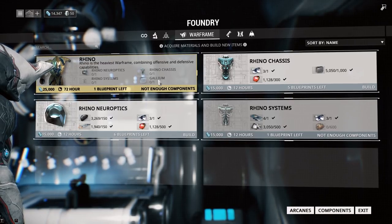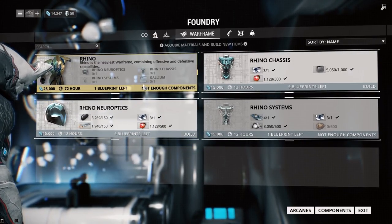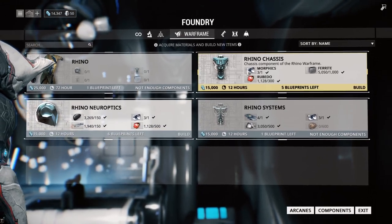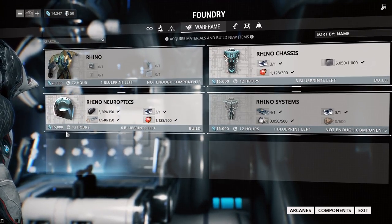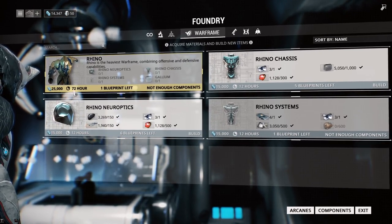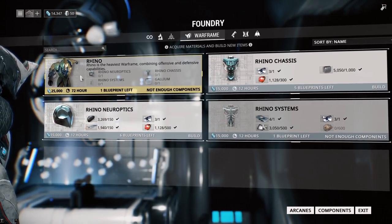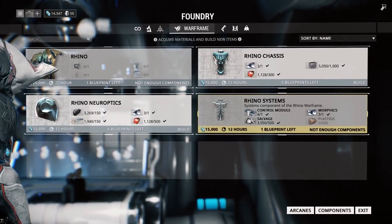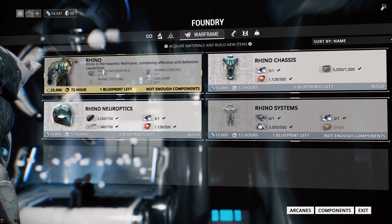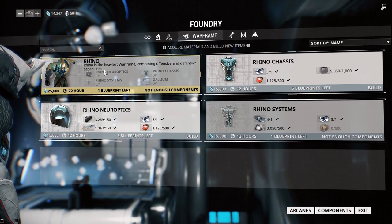Also the resources on the side like Gallium that you might need, which we'll get later on. It's in your best interest to begin building these as soon as possible. These will take 12 hours to build, and on top of that it's going to take an extra three days to actually build Rhino together. So build all of these at the same time — start all these builds simultaneously. They'll be done the next day, then you start building Rhino and he'll be done as soon as possible.